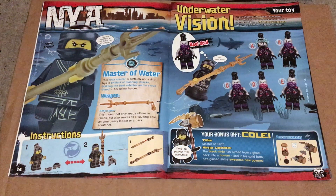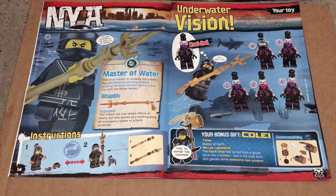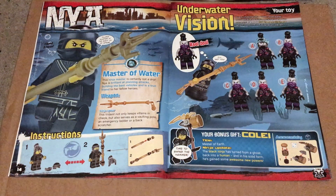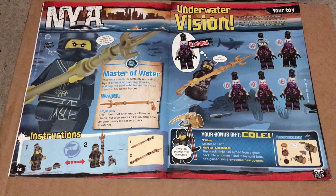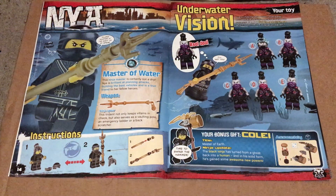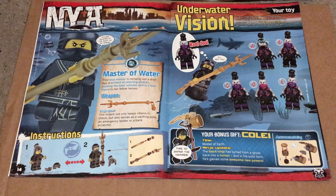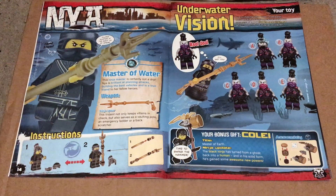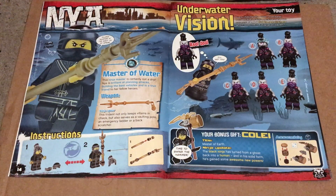Nya is the master of water, brilliant at planning attacks, building vehicles, and is a true friend to fellow Ninjas. For Cole we get a Ninja update telling us that he has turned back into a human and has gained new powers in doing so. The game is called Underwater Vision, where you have to identify the real Ultraviolet — the currents create multiple images, four of which are not real.